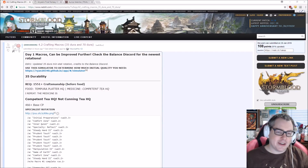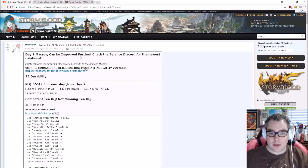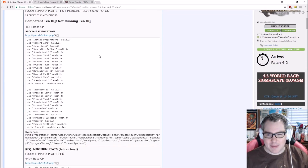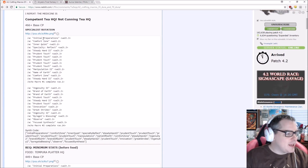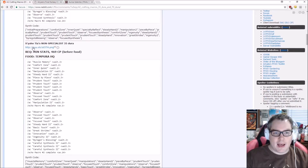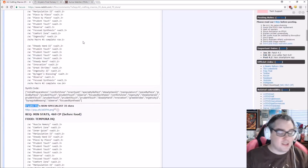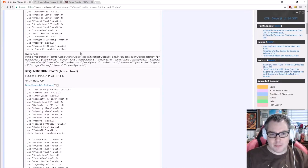I want to take a look at the crafting macros and my melds. First things first — these were done by Vesuvius Fire, and credits to the Balance Discord as well. They had this done before I could even look at them, so there's really no reason for me to redo this. They all show the stats you need, the food you need, they're lined up perfectly, credit is given where needed. They cover specialists, non-specialists, 35 durability, 70 durability — everything is wonderful. The link will be in the description below and you can use this as a baseline to see how much CP you need to survive this patch.